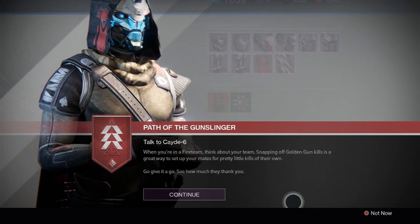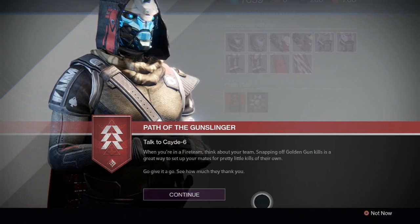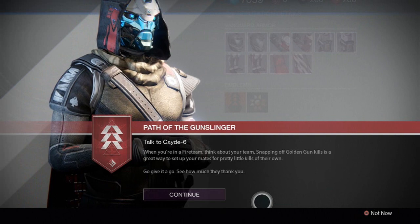Once you're done killing 50 enemies, go ahead and return to the tower. Talk to Cayde and he'll have the next step of the quest ready for you.